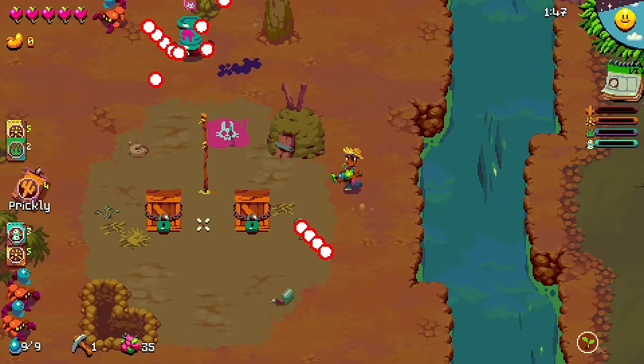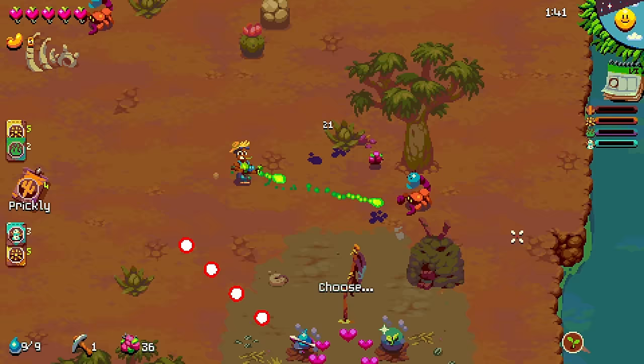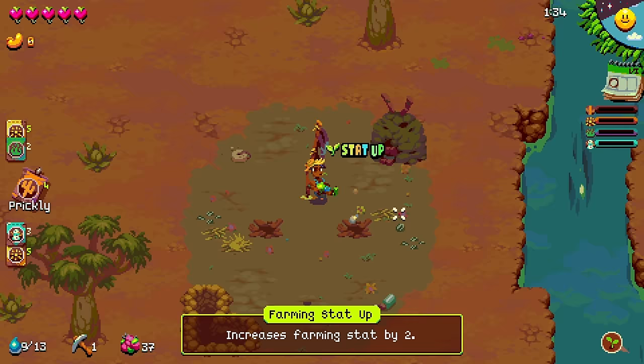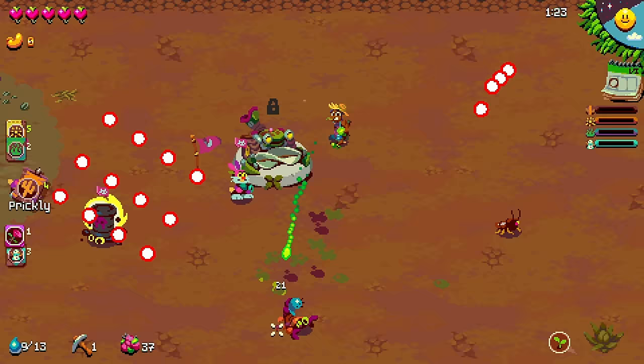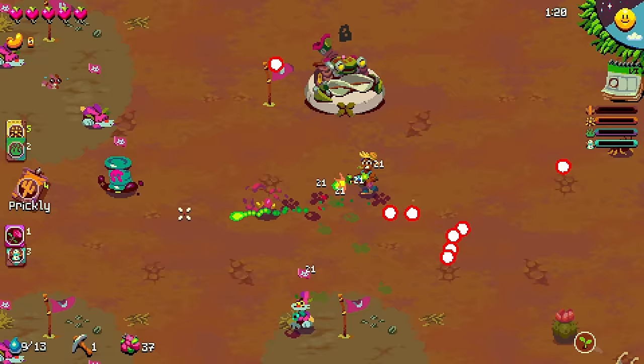I'm on year six, which tends to be about a good skill level for me. Anything higher than that usually kicks my butt. That's the increased farming stat by two, or water and crop zaps enemies for half their health. I think I'm just going to go for the farming stat and grab the rose. I'm going to try to explain things as I go along, but I've put quite a lot of time into this game, so there's a real possibility I'll just gloss over stuff.